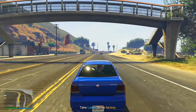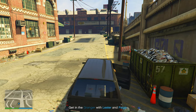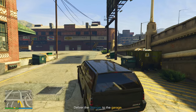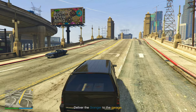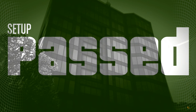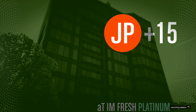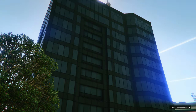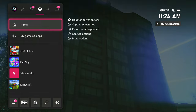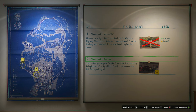The Fleeca Job Heist is a very easy heist to do. For this first setup, all you do is drive over to the bank, scope out the bank, drive back to Lester's factory, get in the car and then drive it over to your apartment — that's it, you're done with the very first setup. I started this first setup at 11:18 PM, and take a look at the time now: 11:24 PM. It literally only took me 6 minutes to complete the very first setup.